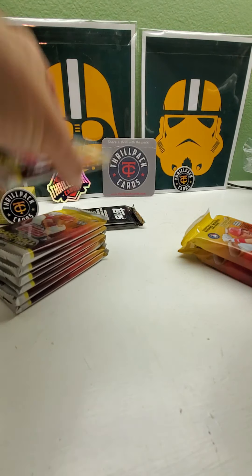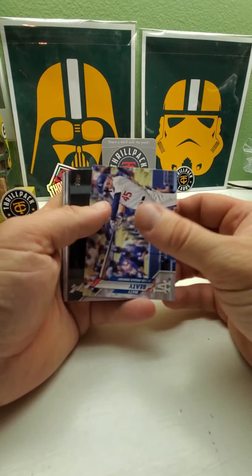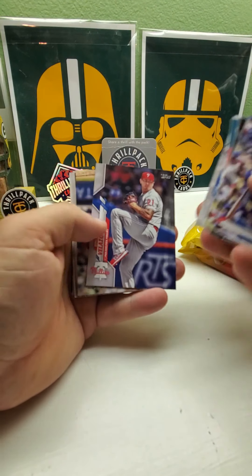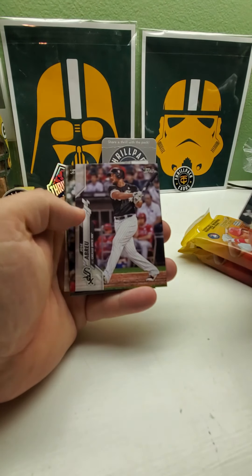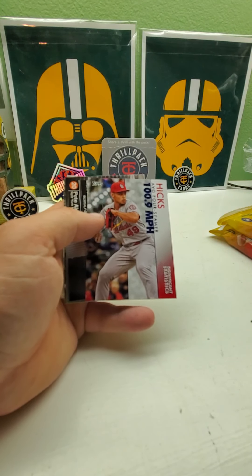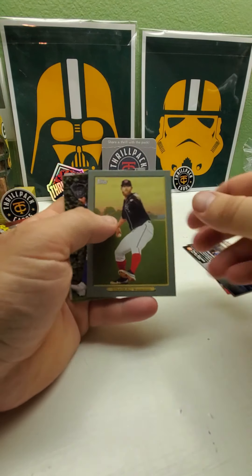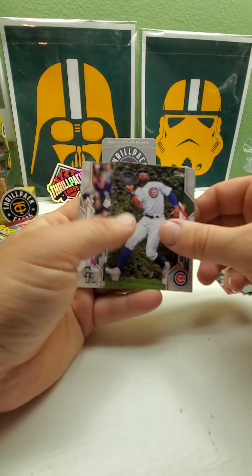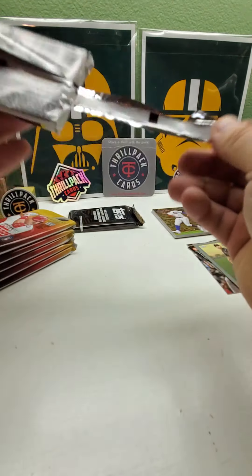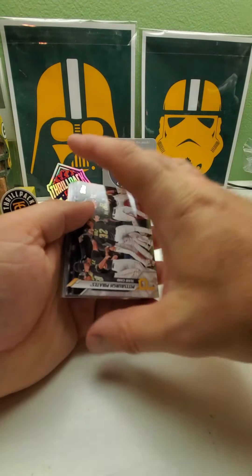Here we go with pack number one. Still missing a few cards from this set — nine cards total — so it'd be nice to get those in here. There's a Bobby Abreu, there's an insert, a Pete Alonzo insert, a Strasburg Turkey Red insert, and a Jason Heyward. I have pulled some short prints — they should be up on my eBay page. I think I sold the Freddie Freeman already but I think there's a Greg Biggio up and two rookies.